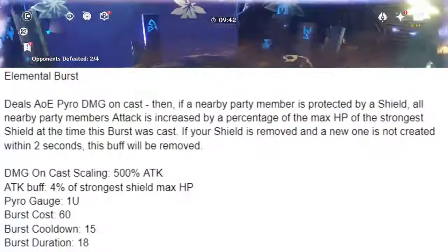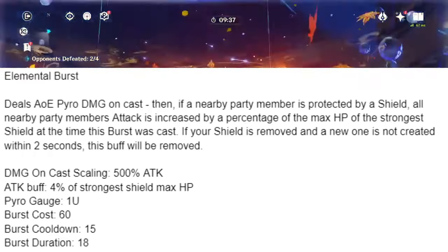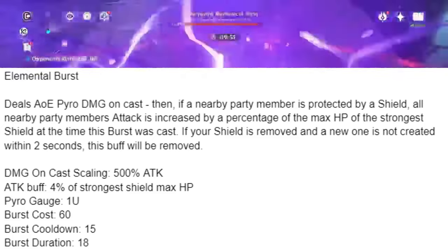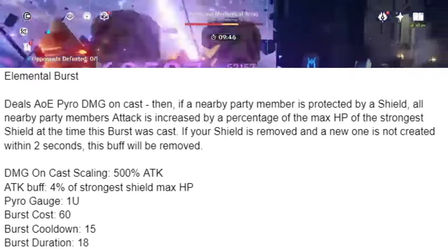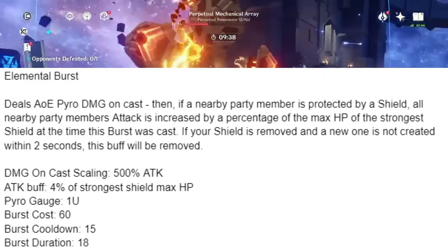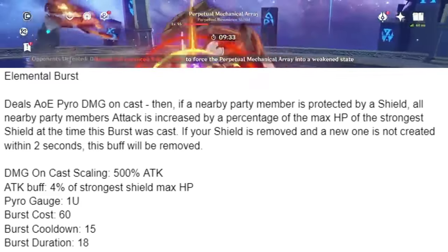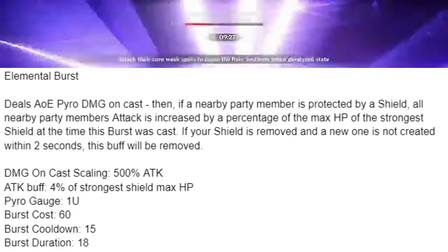Her elemental burst deals AoE Pyro damage on cast, then, if a nearby party member is protected by a shield, all nearby party members have their attack increased by a percentage of the max HP of the strongest shield at the time the burst was cast. If the shield is removed and a new one is not created within 2 seconds, this buff will be removed. Damage on cast scaling is 500% attack. The attack buff is 4% of the strongest shield's max HP. It applies 1U Pyro, costs 60 energy, has a 15-second cooldown, and an 18-second duration.